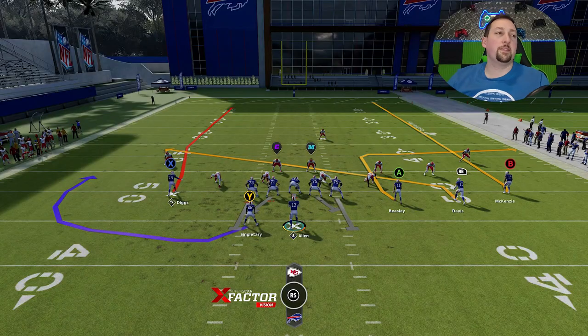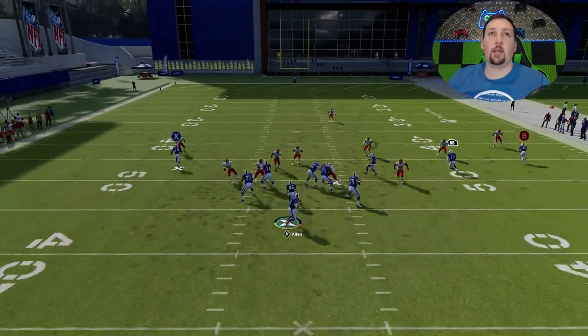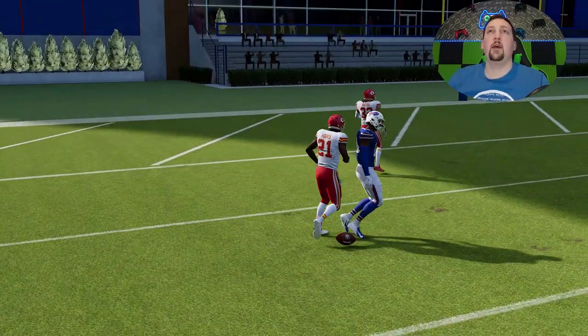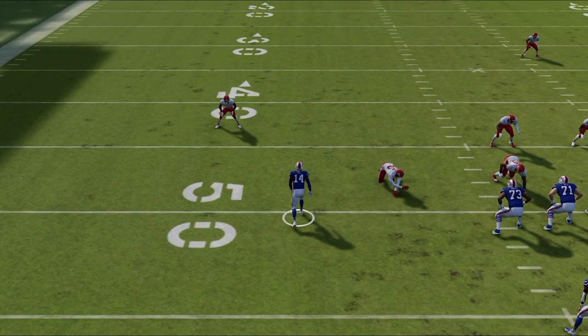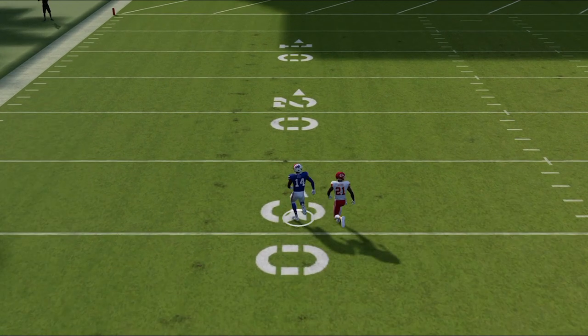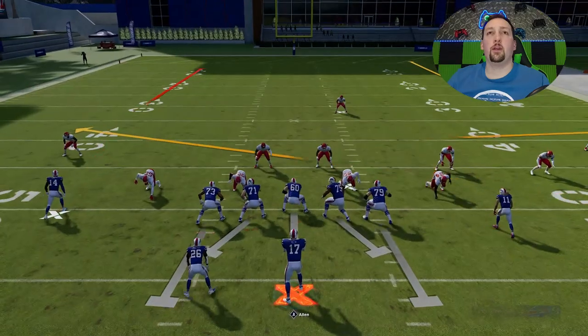This route that Diggs is running doesn't need any adjustments — it's a really good man-beating play. It just runs right past the cornerback. You kind of have to wait for him to get even with the cornerback. I might have thrown it a little early, but you can see he just runs right around the cornerback and is pretty much gone. The cornerback doesn't get hands on him. Stephon Diggs is not that fast, but once he gets a little bit of a lead, you just have to lob it up to the outside, away from the cornerback and away from the safety.